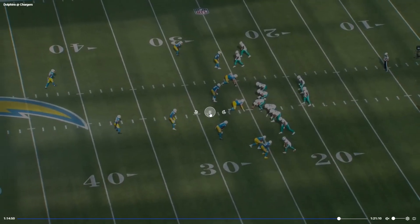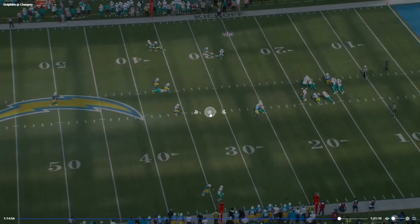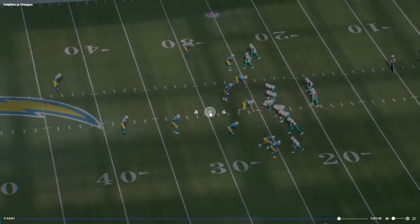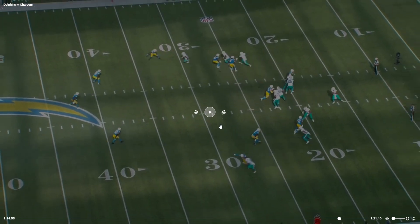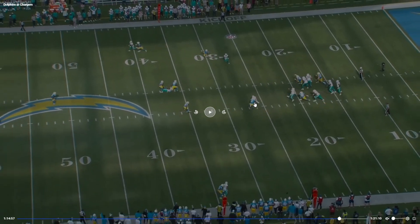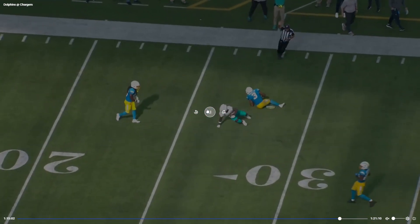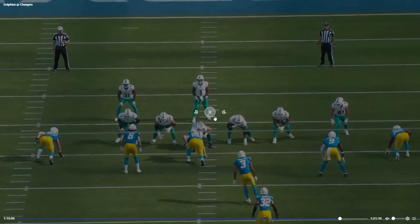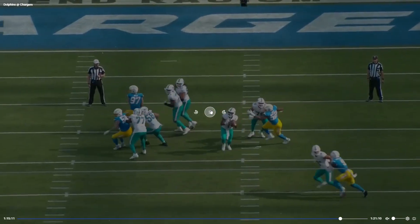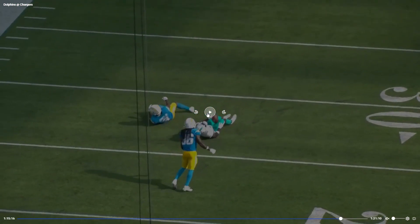On the very next play, Tua does this. Shout out to Tyreek Hill for just being faster than everybody — but Tua on the run, throwing off his back foot, off-platform, threading perfectly between two defenders. And it's across his body too — that is such a hard throw to make. Tua is fantastic.